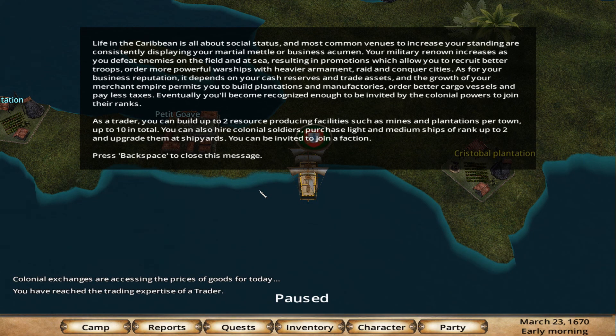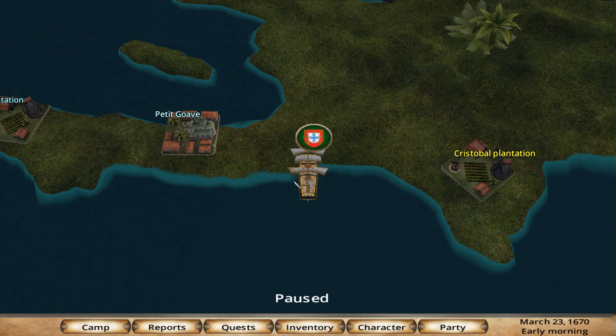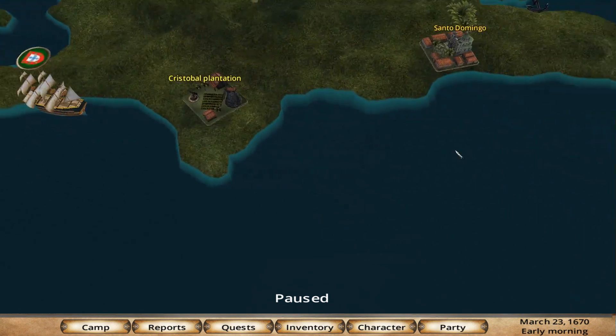Life in the Caribbean is all about social status. The most common venues to increase your standing are consistently displaying martial mettle or business acumen. Your military renown increases as you defeat enemies in the field and at sea, resulting in promotions which allow you to recruit better troops or order more powerful warships and heavier armament, and raid and conquer cities.